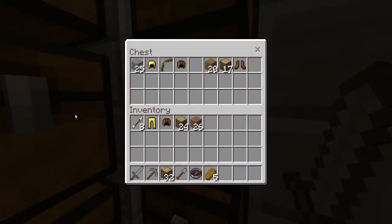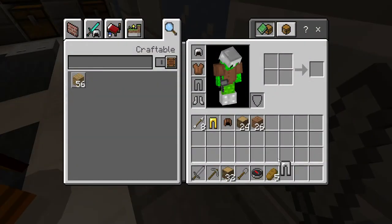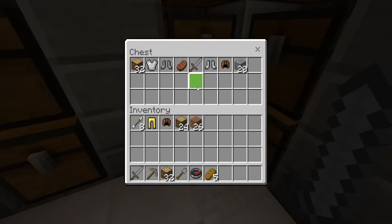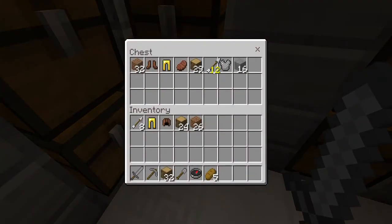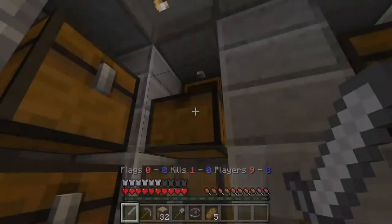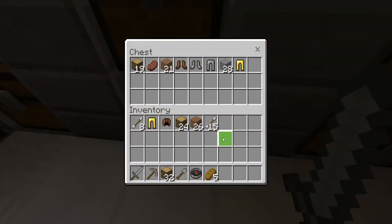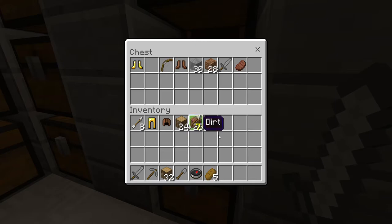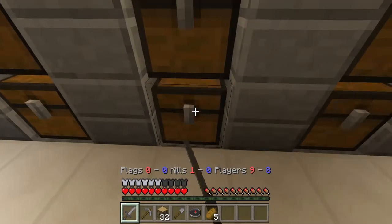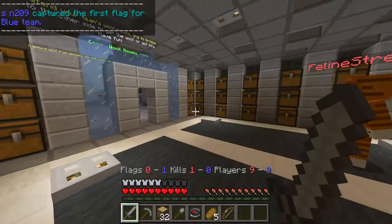I've got some gold leggings but I want iron. Here we go — got some iron leggings! Now I need to look for arrows because there haven't been many about. Here we go, a lot of arrows! I need to try and get as many arrows as possible because I love using bows. I know on PC I'm not really good with bows but on Xbox I'm slightly better. Got a decent bow now.